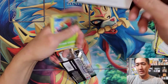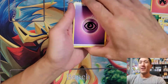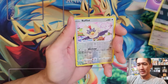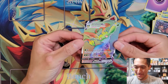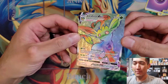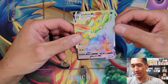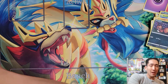Evolving Skies pack: Psychic Energy, Gordie, Bravery Charm, Nuzleaf, Gossifleur, Feebas, Hippopotas, Eevee, Nickit, Reverse Rare Lucky Nickit, and a Rainbow Rare Leafeon VMAX! That is a fantastic pull from the Greninja box. Leafeon VMAX has 310 HP, Grass Knot does 60 damage for each energy in your opponent's retreat cost, and Max Leaf does 170 damage healing 30 from this Pokémon. A very, very beautiful card — awesome pull!